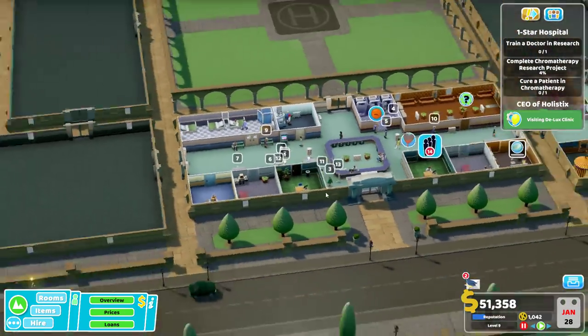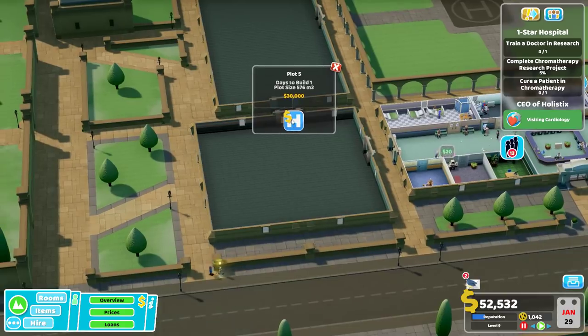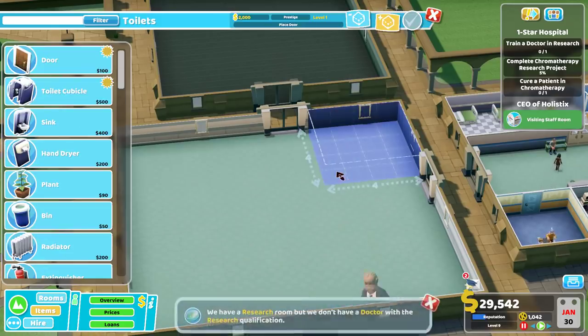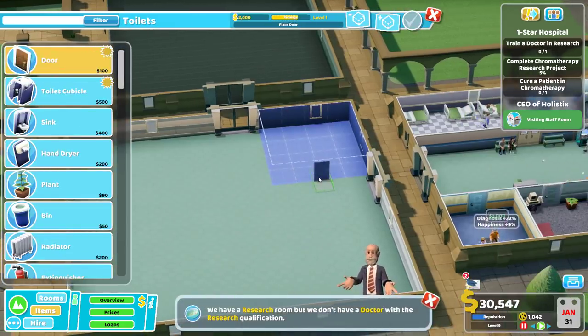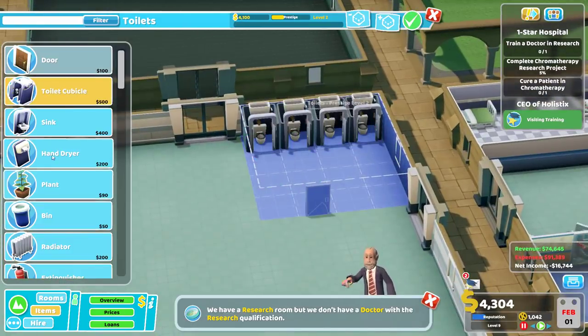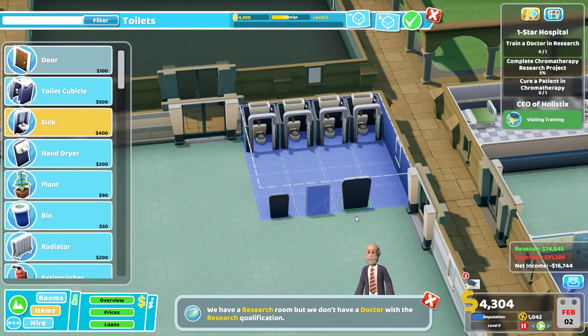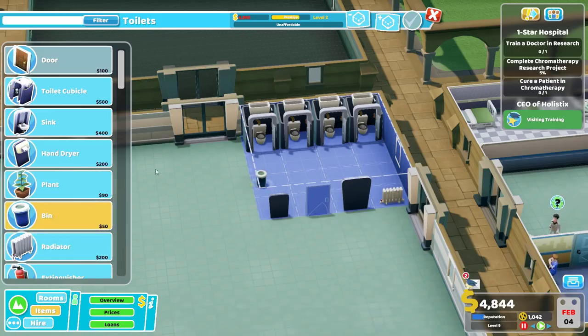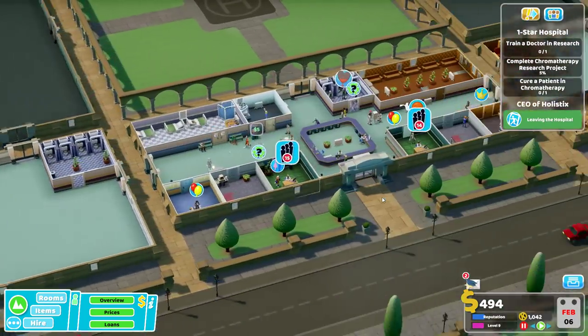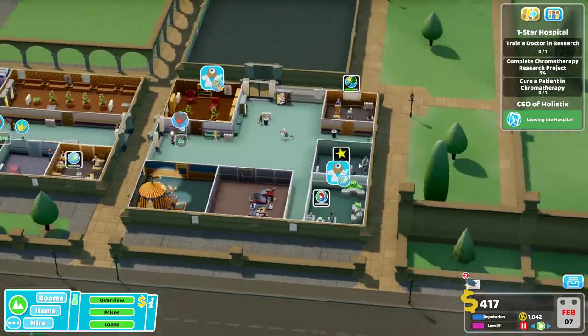How much does it cost to upgrade? I'm going to build another toilet over here - I'll go larger, should be easier to fit everything in. Hand dryer, sink, radiator, bin over there, and a pretty plant. Almost, but not quite leveled up - one more plant, there you go! CEO is leaving - we'll see what he thought. We do should have another shrink. I thought we trained three people in psychiatry - let's see. Filter to doctors.